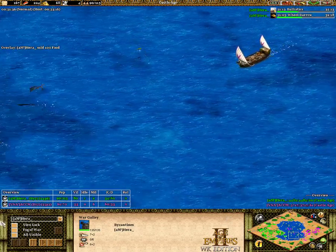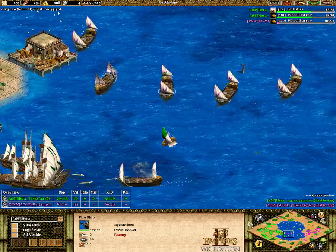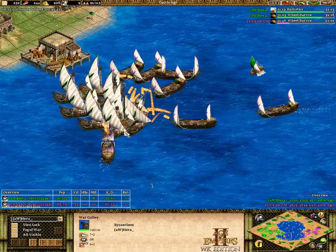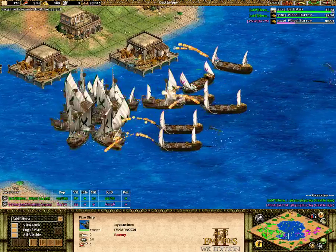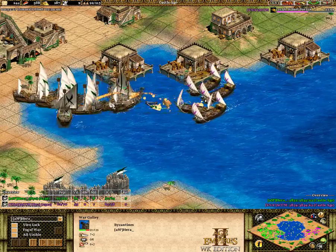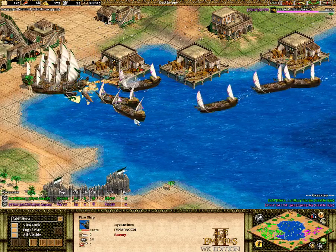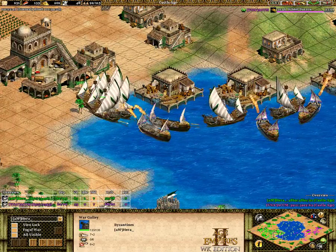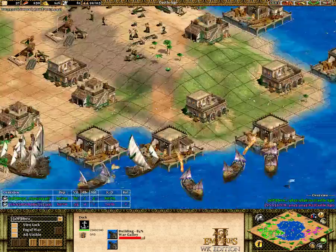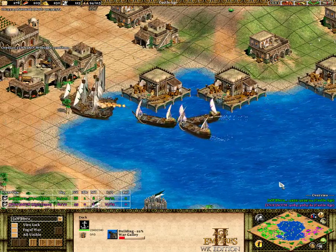ACCM took a really nice engagement there and cleaned up all those war galleys. So it's war galleys from Hera against fire ships from ACCM — it's going to be all about numbers. Whoever gets more ships is going to win these fights, and right now it's ACCM. These fire ships do so much damage against the war galleys — picking off a couple more war galleys.